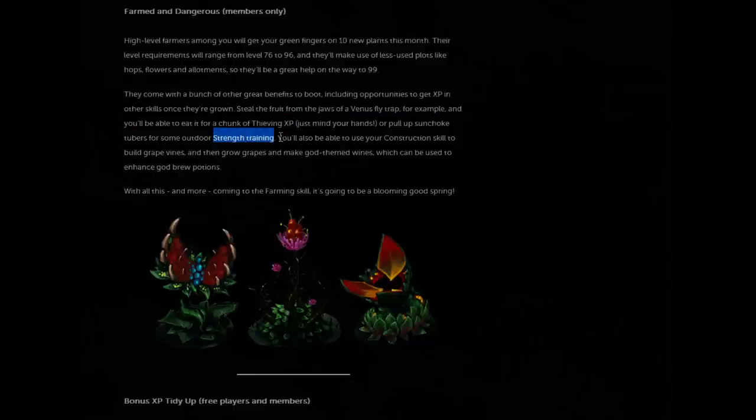One I want to particularly point out is one that also gives construction XP, which is building a grapevine. You'll also be able to enhance God Brew potions with this plant, so I think that might be quite interesting if they could make Saradomin Brews useful again. But who knows?